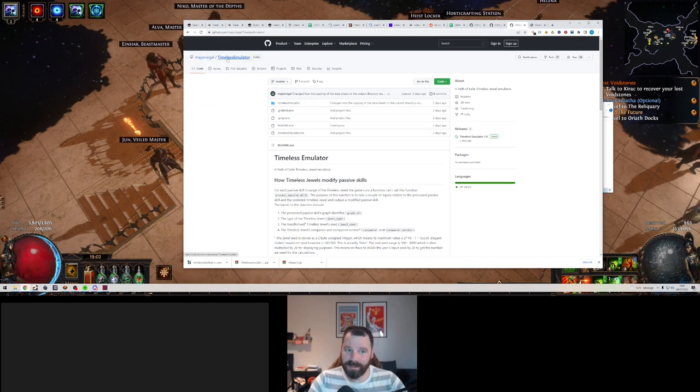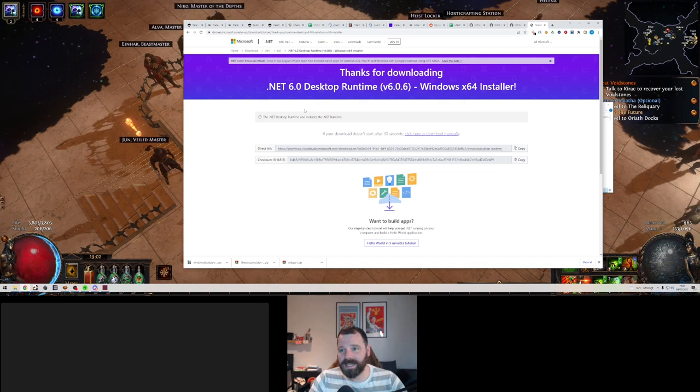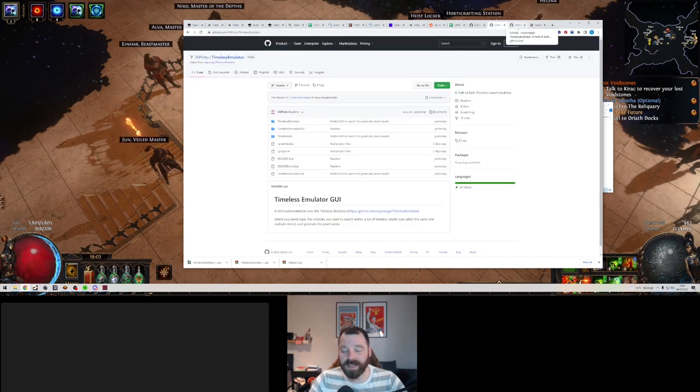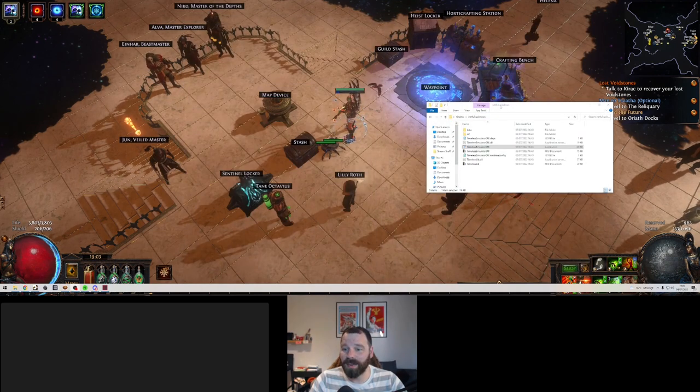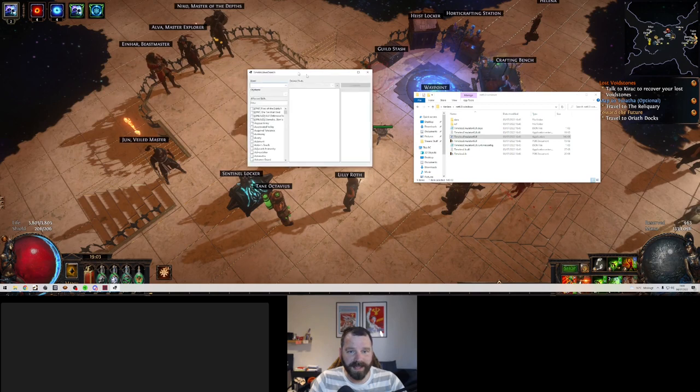The first GitHub repo you're going to need is Major Regal's Timeless Emulator — it's a public repo, and there is a link in the description below. You can just download that and extract it into a folder, that's all I did and it works straight away. And then the Timeless Emulator GUI, which is by JH Pinto, also linked in the description. You may also need .NET 6.0 — I did, you might already have it installed for other things. But once you've got those things and you're up and running, you can basically straight away just extract those, go in, and click on Timeless Emulator GUI and bring up this little fella here.